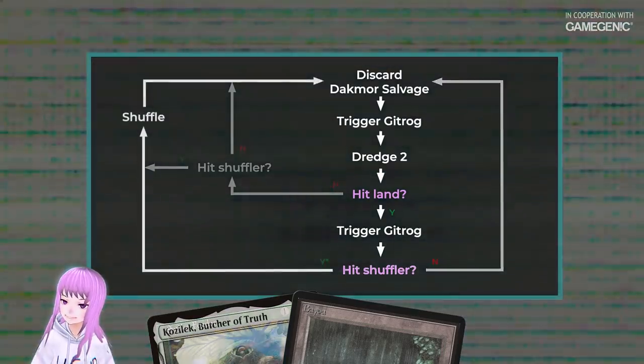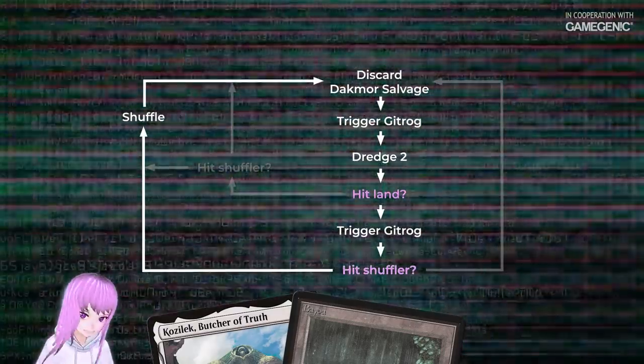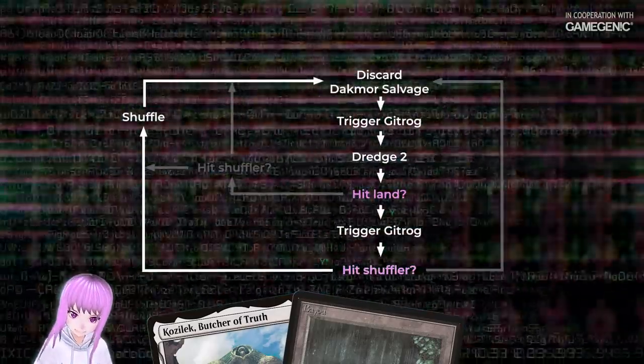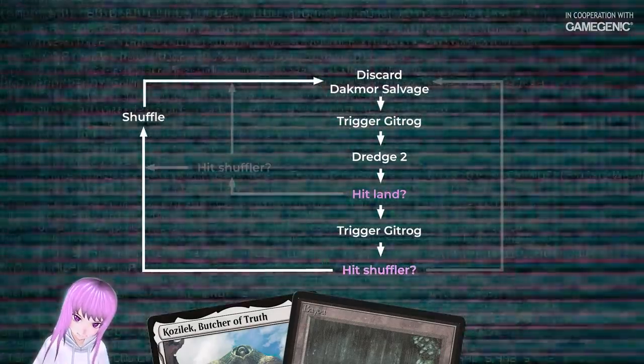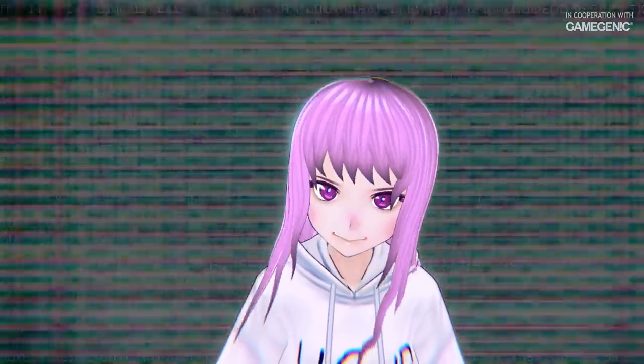If you hit a shuffler and a land, you can put the shuffle and draw triggers on the stack in any order you want. But to keep the combo going, you'll need the shuffle first, while still storing a draw trigger on the stack. This is very advanced. By doing this repeatedly, you can bank enough triggers to draw your entire library.